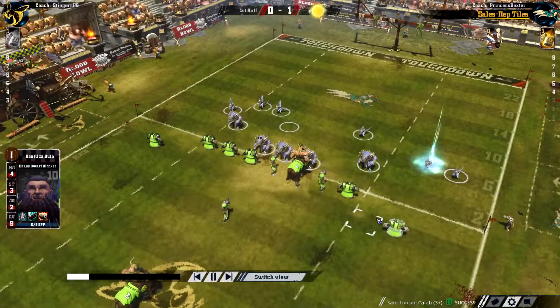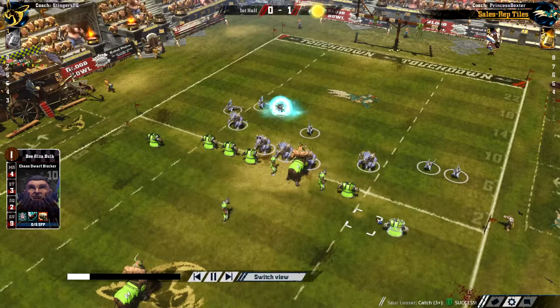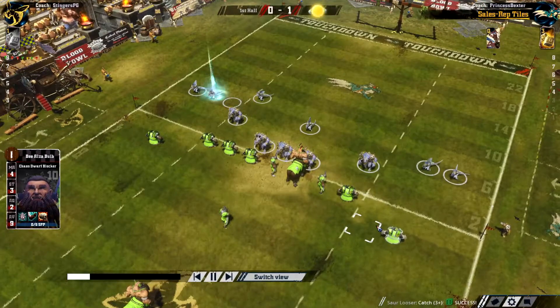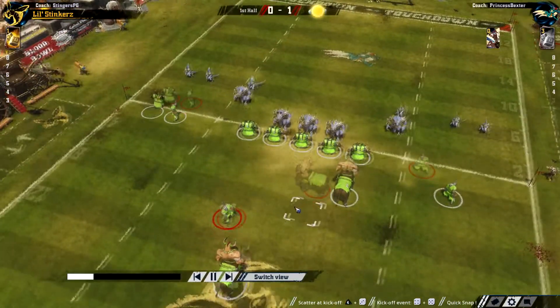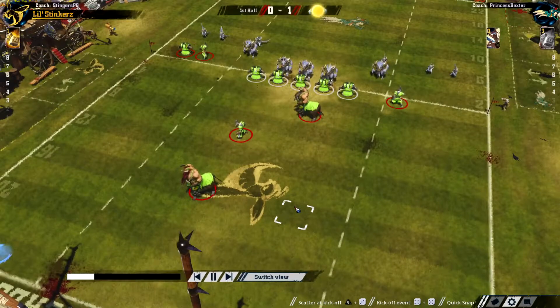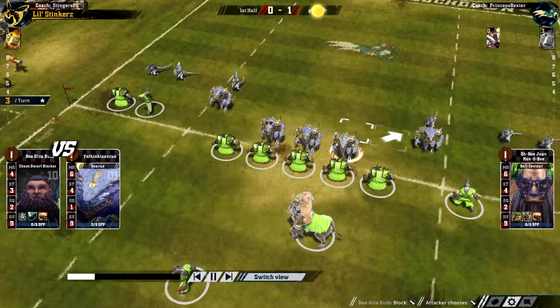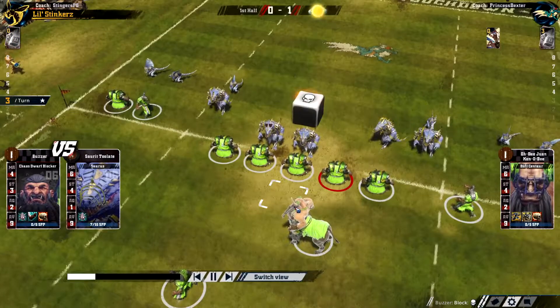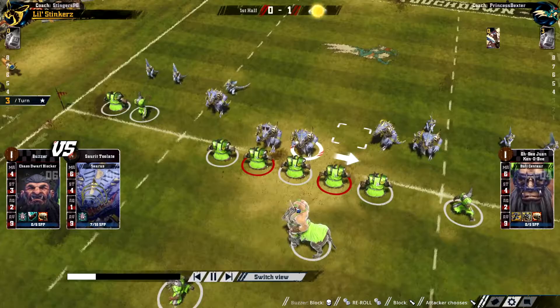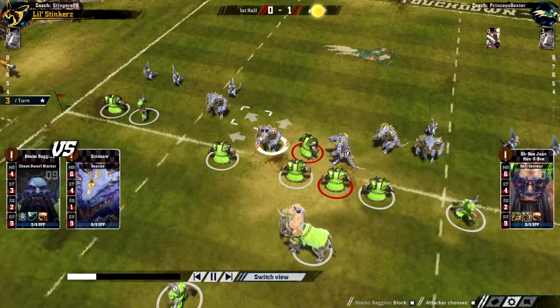Tip your waitress, everybody. We've got a good number of turns for the Chaos Dwarves to equalize — six turns for Stinger. Here's the kickoff. Quick snap! That allows all the Little Stinkers to move one square. Just a push. Single dice block rolls — that's one of the reasons why I want to get guard on these Chaos Dwarves, but none of them have leveled up. That's a knockdown.